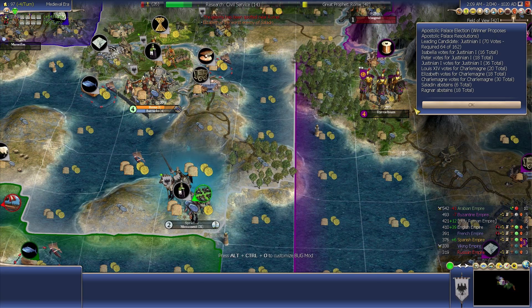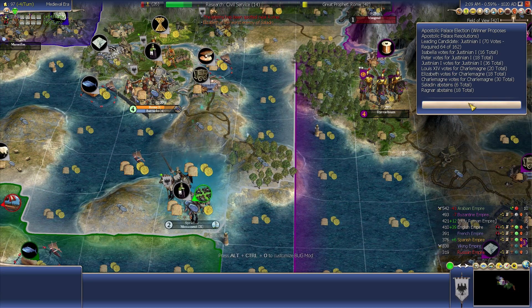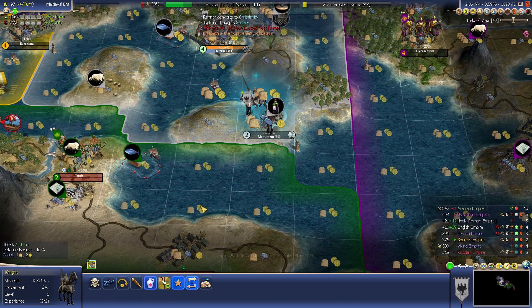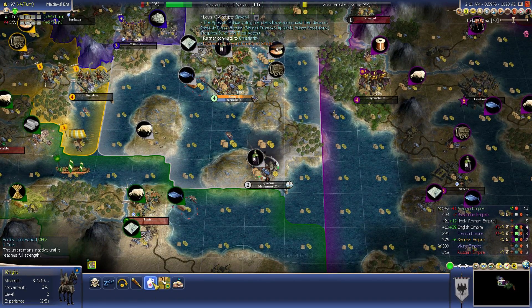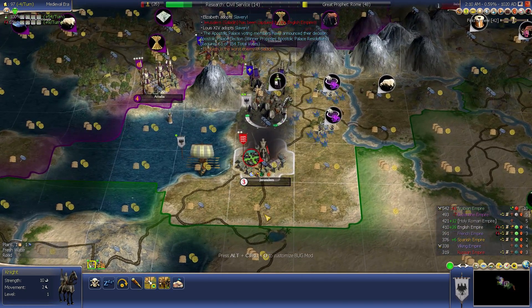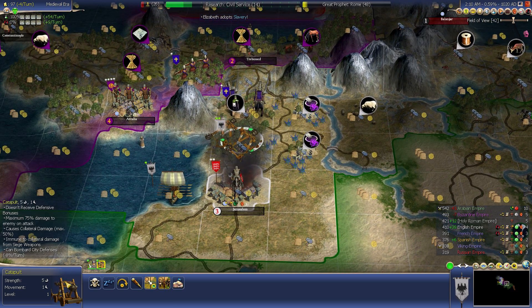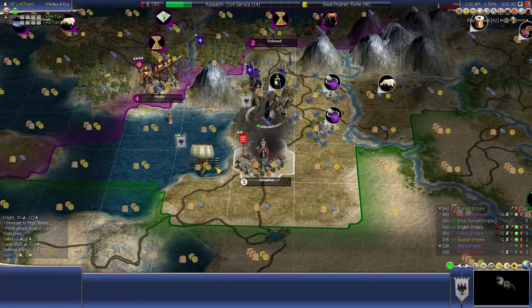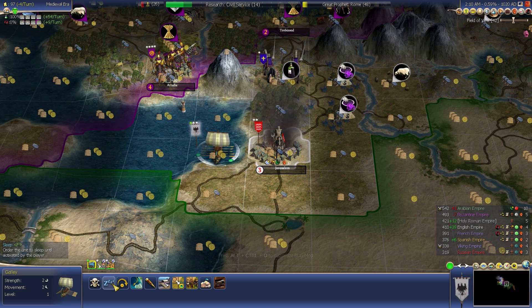The Apostolic Palace election results are in and the winner is Justinian I as the leading candidate. I didn't expect many people to vote for me, but surprisingly a few of them did. My knight has earned a promotion. Knights don't have natural withdrawal odds, but I'm going to give this knight a Combat I promotion, which will give them 10% strength — always a nice little boost. Unfortunately, England captured Jerusalem. I'm not feeling bad about this because the odds are I wouldn't be able to take it anyway — catapults can't actually capture cities, they can't defeat units, and I only had one knight. So I might just be waiting until Saladin comes along and takes this city back, because it's going to be very hard for England to hold this.